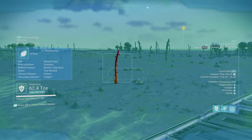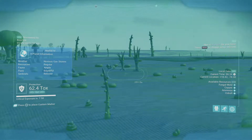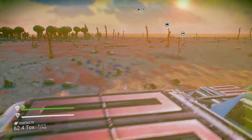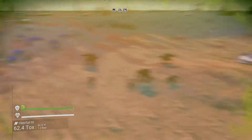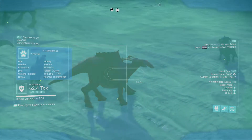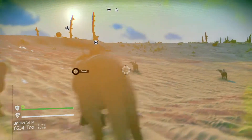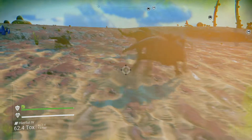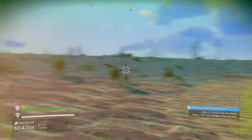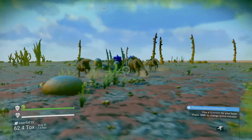The plants are definitely odd looking on this planet. It's kind of strange — a tropical slash desert-looking mix. Here are the lovely peaceful animals. The herd always hangs out around this area of the base. Really cool creatures.